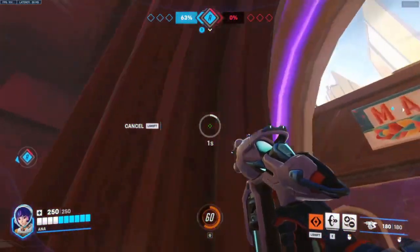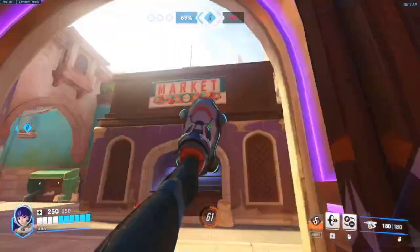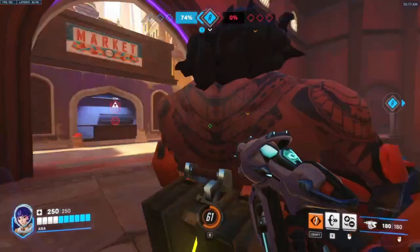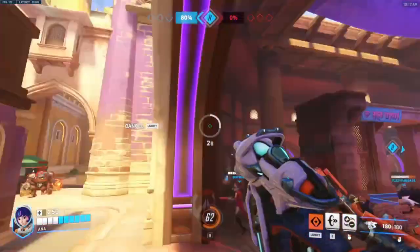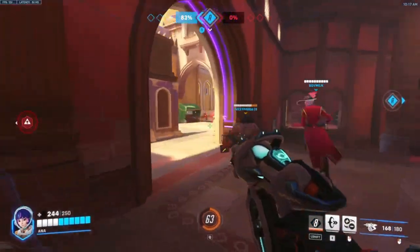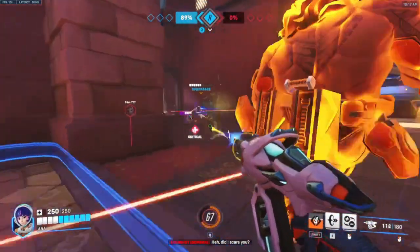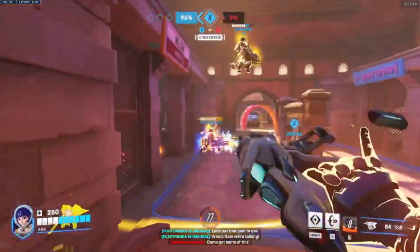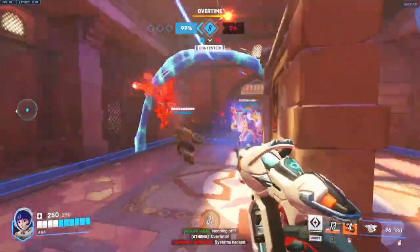I'm not really a fan of how you use the torpedoes. I personally just don't find right clicking then left clicking a comfortable way of doing it. I would rather hold right click to lock on and then let go to send them out, or right clicking to lock on and then right clicking again. But that's just a personal preference, and I'm sure with enough playtime that'd be an easy thing to overlook.